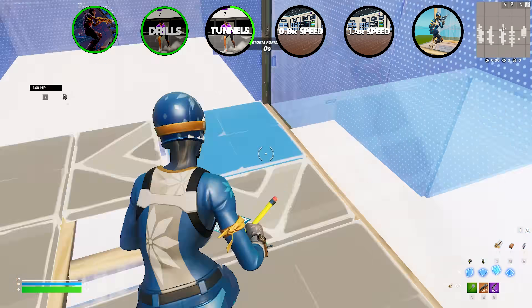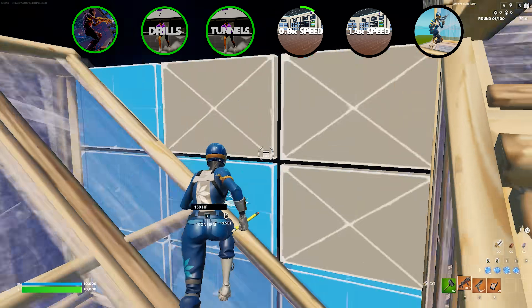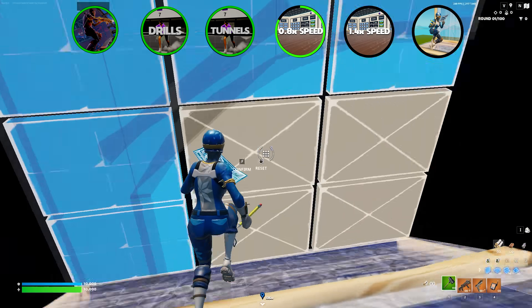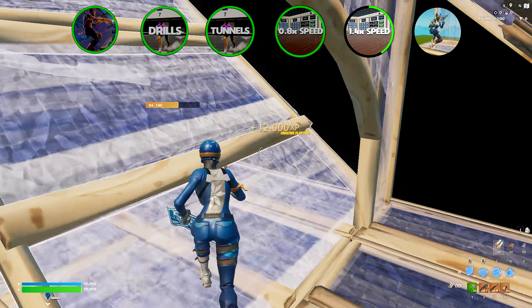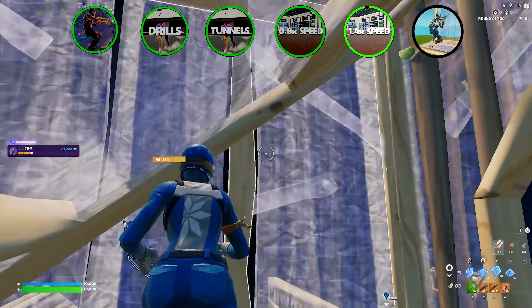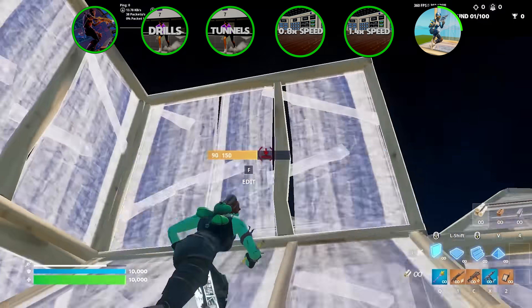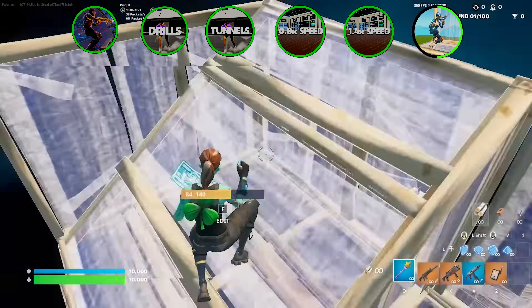On Day 3 I started to feel improvement in the tunnels and by Day 4 I was running through them with little to no issue. Moving on to free builds, I'm still pushing my edit speed but added more variety rather than just spamming quad edits. I figured out some builds I could do on 1.4 speed somewhat consistently and started stringing them together. I needed to learn some new builds since I was already comfortable with everything I knew, so I copied moves Polarize did in a video and by Day 4 had already integrated them into my regular builds.